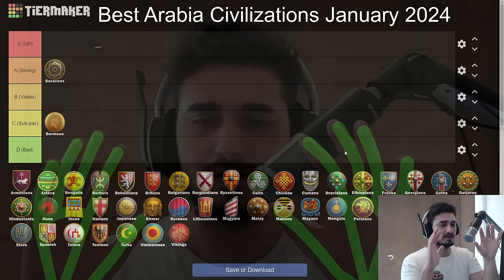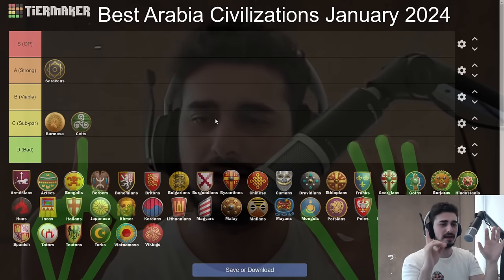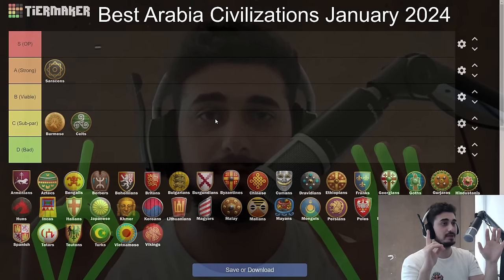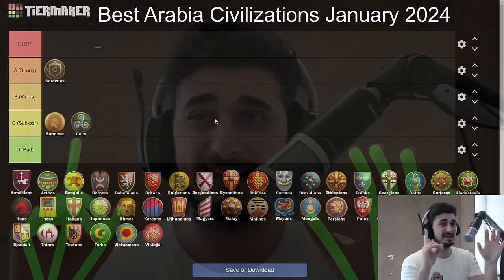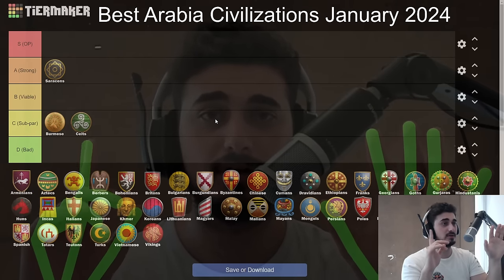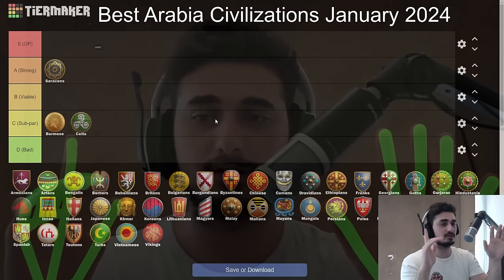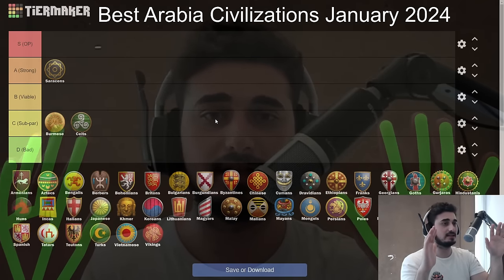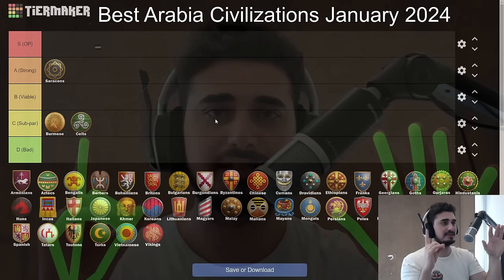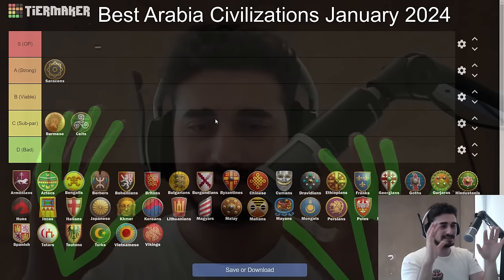Next civ: the Celts. They probably belong somewhere in C tier. In the past I'd put them in D tier, but they got a couple of good buffs recently. Their Woad Raiders got an extra 5 HP and plus one attack in Imperial, giving them 14 attack and 85 HP, which is crazy. They also got Ring Archer Armor for their skirmishers, which helps against archer civs. That puts Celts in a pretty decent spot for late game, and they've always been a reasonable early-to-mid game civ.